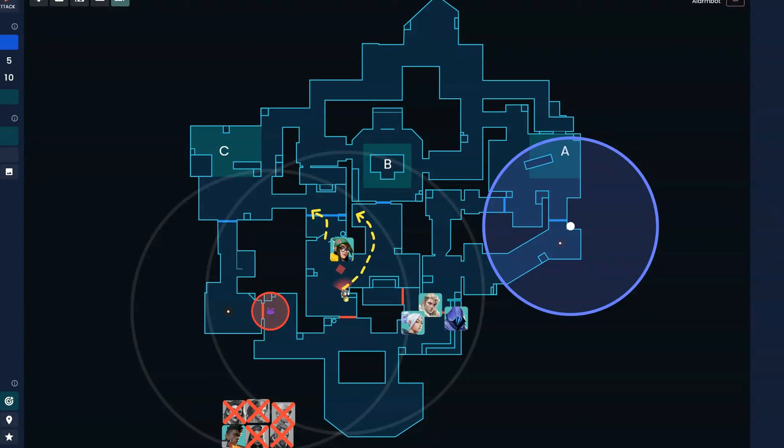My preferred way is to take long control and hold A short passively. Omen TPs across and Jett smokes the entrance to avoid the up angle, and they fight long with the Sova dart. If you have a flash player as your flex — say Phoenix — Phoenix flashes through the Jett smoke and they all fight long with the dart to clear out bricks. Normally the reaction from defenders is to smoke, and you can get the orb. You're not rushing A here, just establishing long control and potentially pulling a rotate from B for a kill opening.